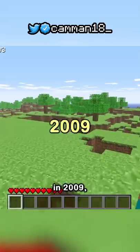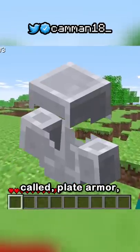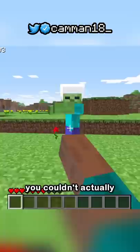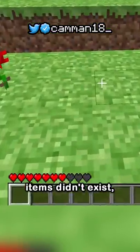The first armor ever was added in 2009, called Plate Armor, worn on zombies and skeletons, and looked kind of like iron armor, but you couldn't actually obtain it because items didn't exist.